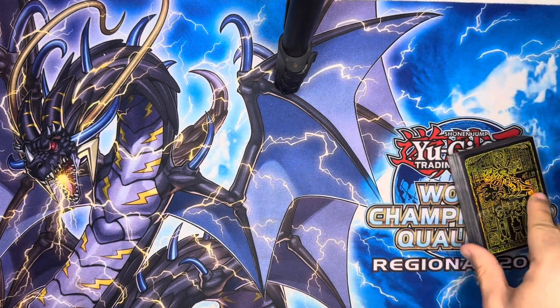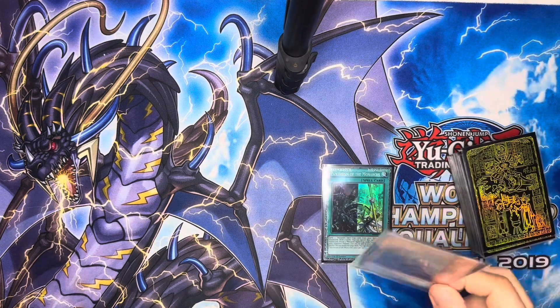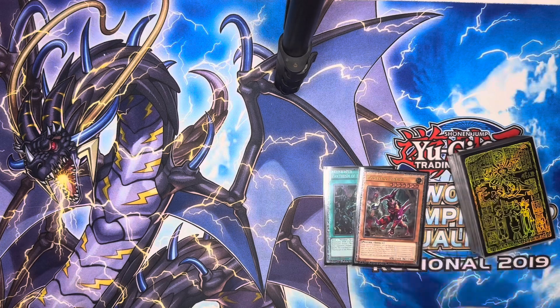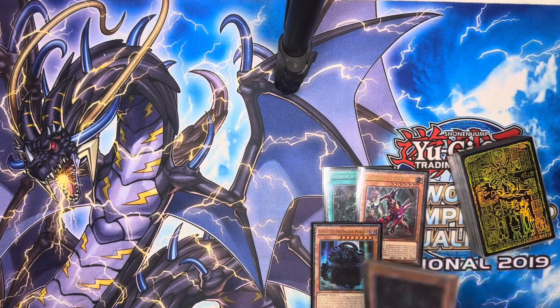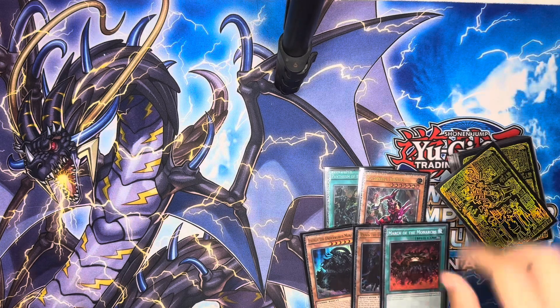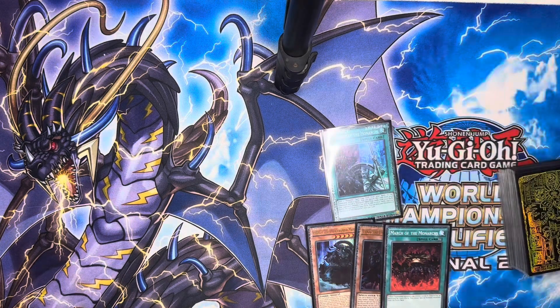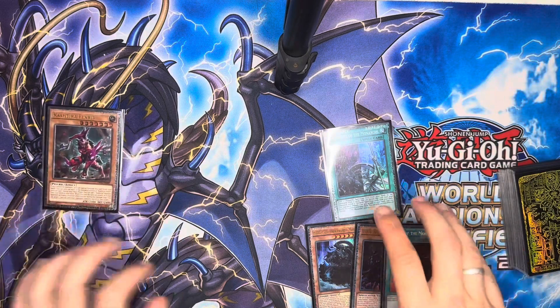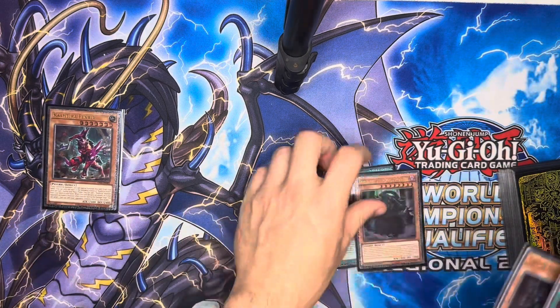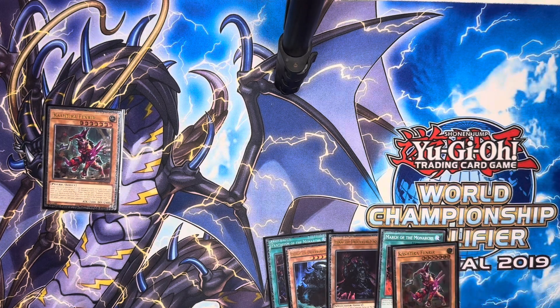We're going to start off with a Pantheism of the Monarchs, a Cashtier of Fenrir, Erebus, Eidos, and also a March of the Monarchs. This hand is actually pretty damn good. We're going to start off by special summoning our Fenrir — Fenrir's effect is going to add us our Fenrir. I love how that interaction works and why Fenrir is just so goddamn good in Monarchs; it's a free body, it's just incredible.